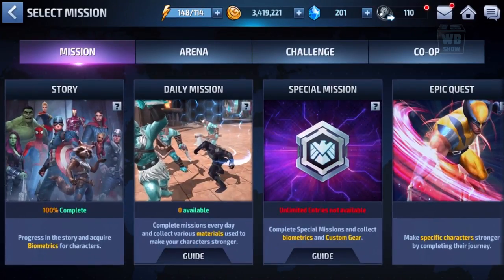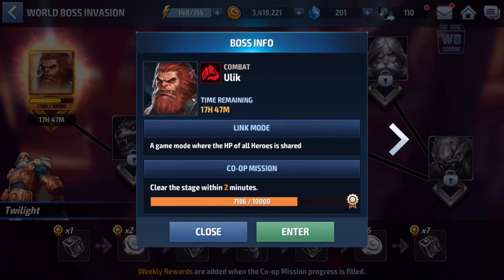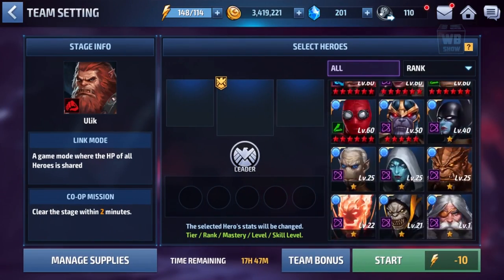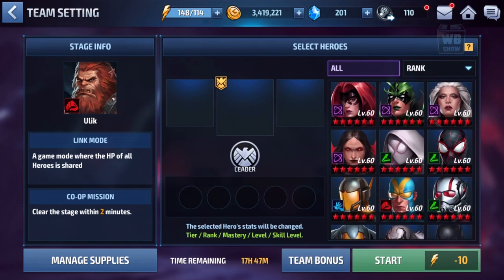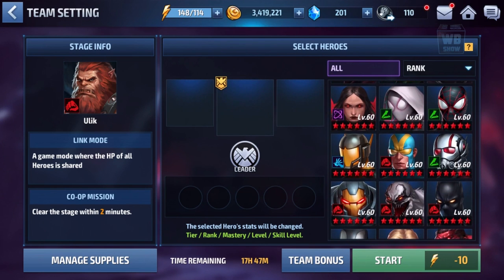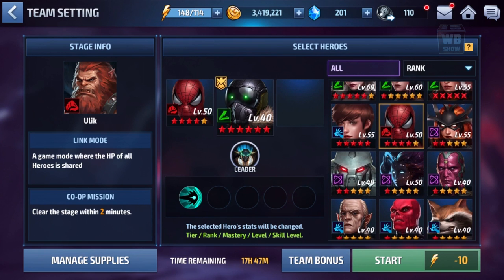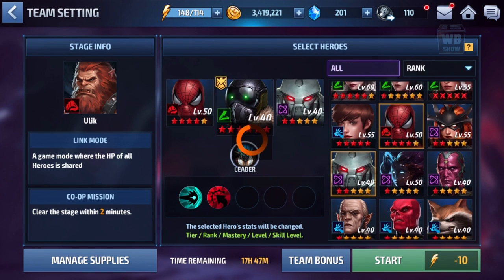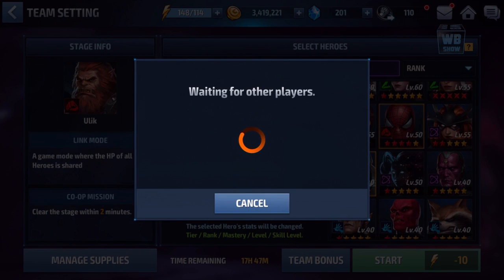We're going to run into a World Boss Invasion and use him there. Come on, where are you Vulture? You have to be somewhere around here. There he is. Some other random characters — we're going into battle, because then we can use his tier 2 and check that out together.